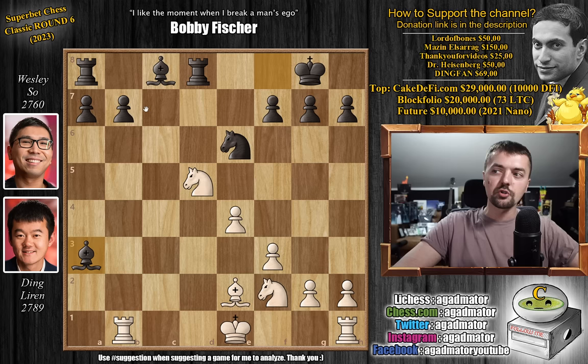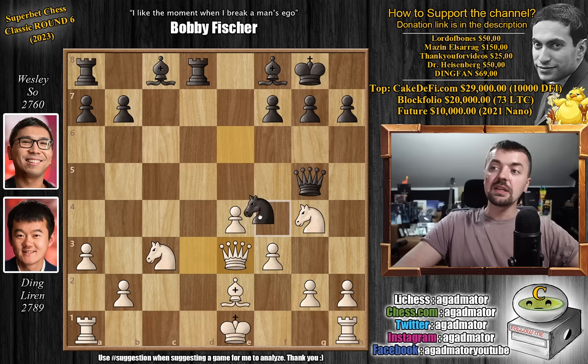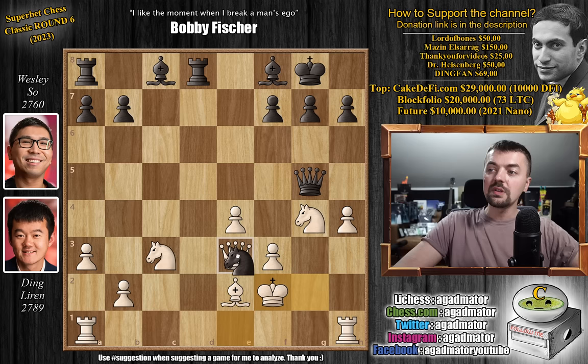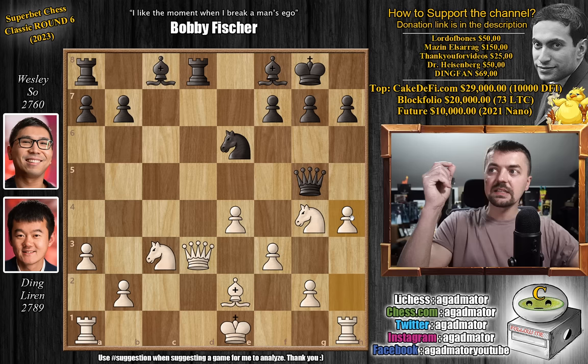After queen captures on f6, Ding plays knight to g4, now attacking the black queen. Queen to g5. And now pawn to h4. You could also play queen to e3, but then you run into knight to f4, threatening knight captures on g2 with a beautiful fork. Then comes pawn to h4 attacking the black queen, and after knight captures on g2, king f2, knight captures on e3, h captures on g5 — you're going to play knight captures on g4, and you'll have a position with rook to d2, a beautiful active rook, the bishop pair, two pawn islands for black. Ding would have three pawn islands and a messed-up pawn structure on the king side. So this would be much, much better for black. But h4 is an attempt to sort of avoid all this — but it doesn't help.